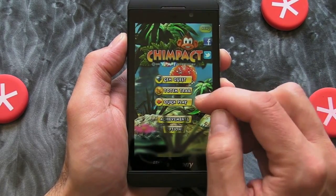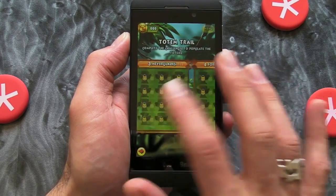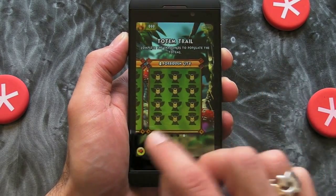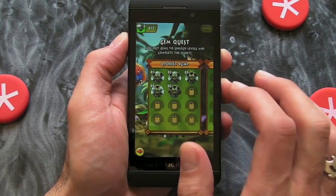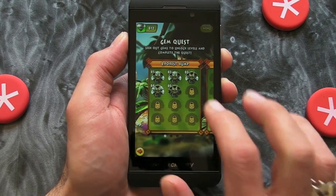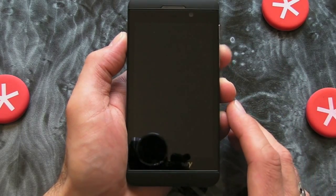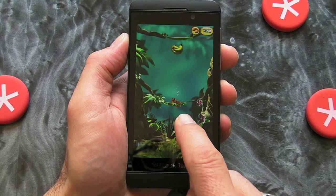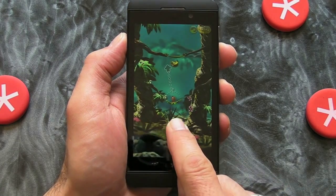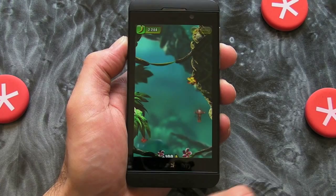Within the Totem Trail there are lots of different levels, as you can see there, but what I'm going to do is jump into the Gem Quest, which is kind of like the one I've been playing. I haven't actually done particularly well on this one, but I did rather well at the Playbook version. So essentially, we control this little fella here.